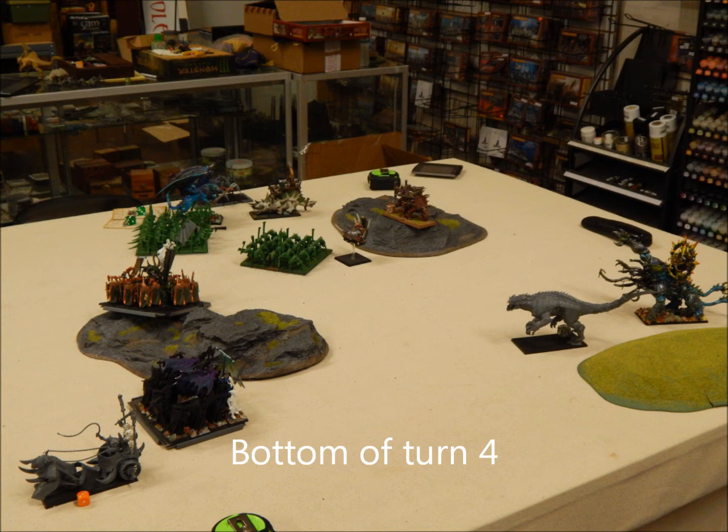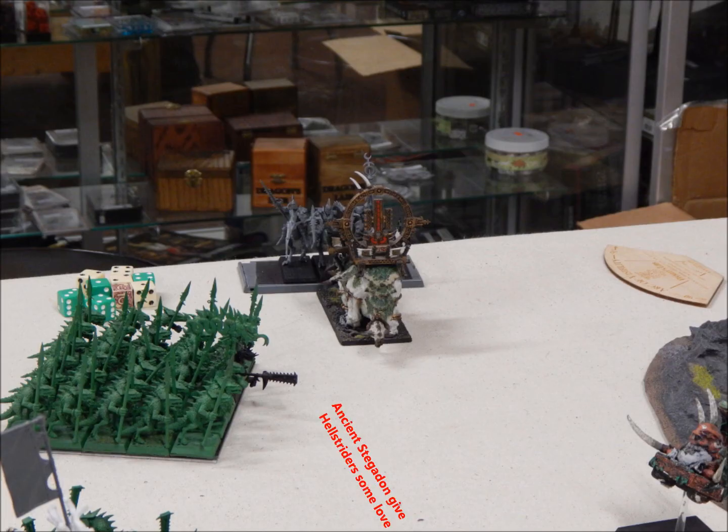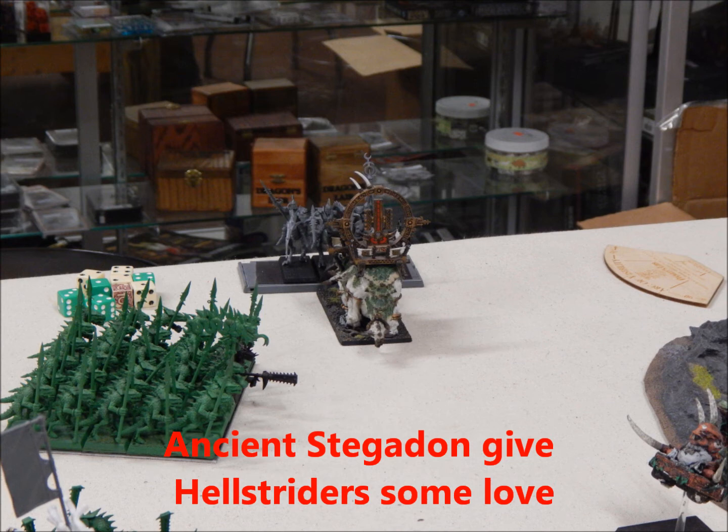Bottom of turn four: the Carnosaur tried to charge my Gorby's Chariot. If my Gorby's Chariot got charged by the Carnosaur it would've just been awful, so I fled. He redirected into the Nurgle Warriors, who failed their Blood Roar terror check and are now fleeing — which makes me sick to my stomach. For what it's worth, the Gorby's Chariot never rallies; he flees until the end of the game, never making it off the table, so there's 140 points I saved. But it was too little too late. Top of five: my unpainted Hellstriders are getting a whole bunch of attention from an Ancient Stegadon, who charges the two inches that he was away. I'll leave you with suspense and make you try to decide what happened when the Stegadon charged the Hellstriders.